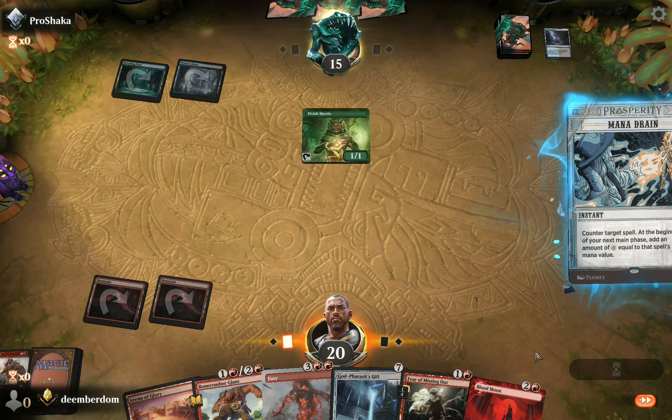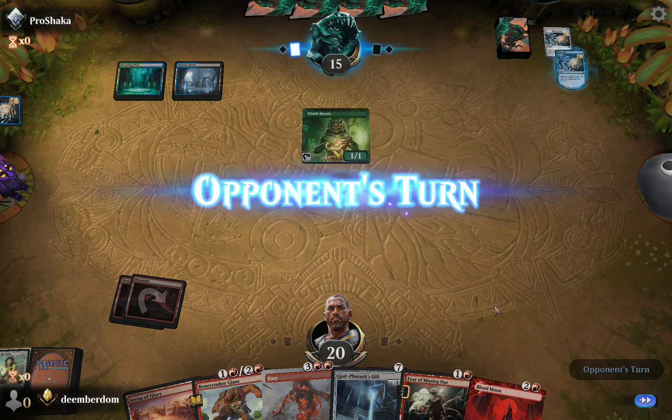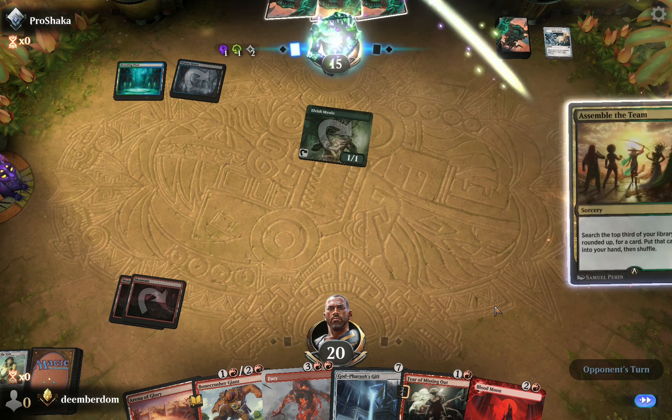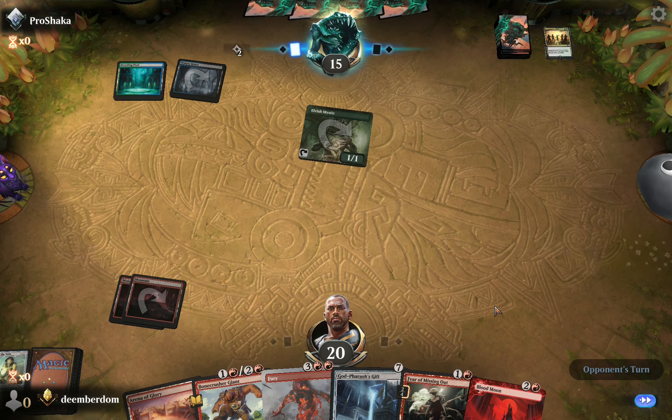They Mana Drain us — I honestly was not expecting an Elvish Mystic into a Mana Drain, but they got us. They're going to have a lot of mana right here. I see them assemble the team — oh no. That's really bad. We're playing against Show and Tell.